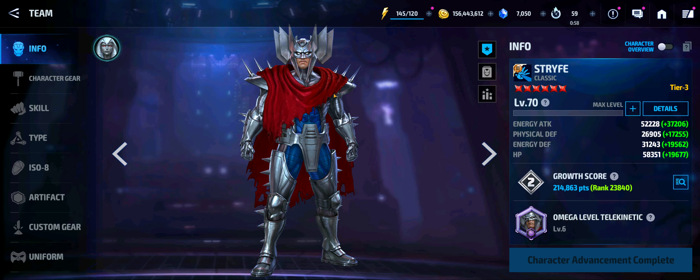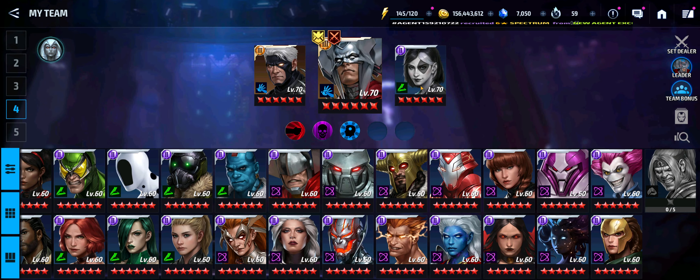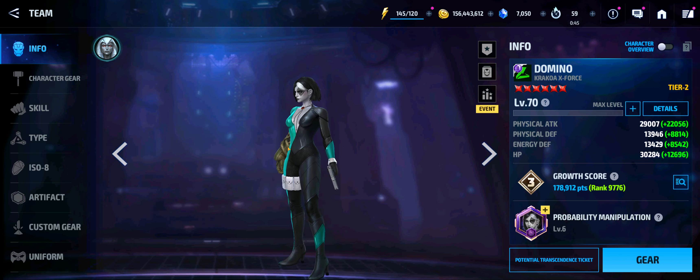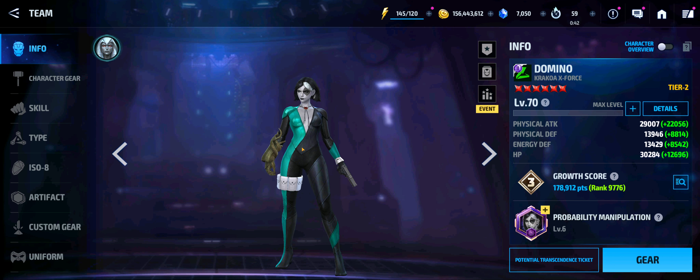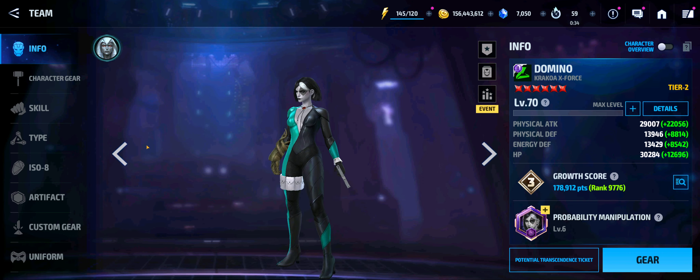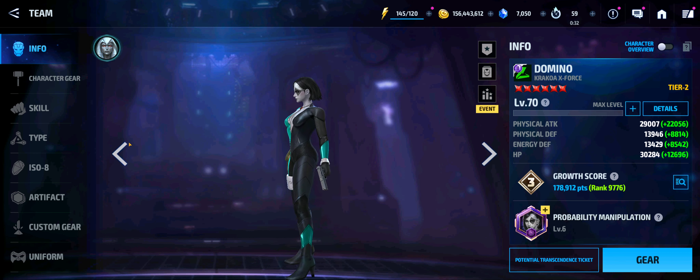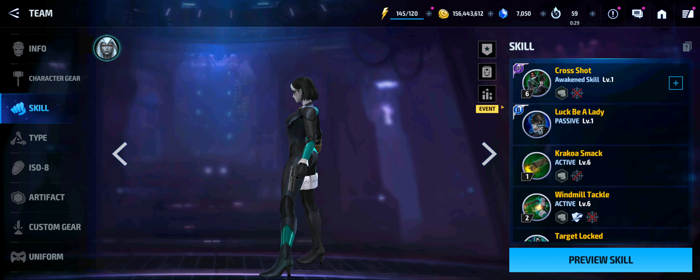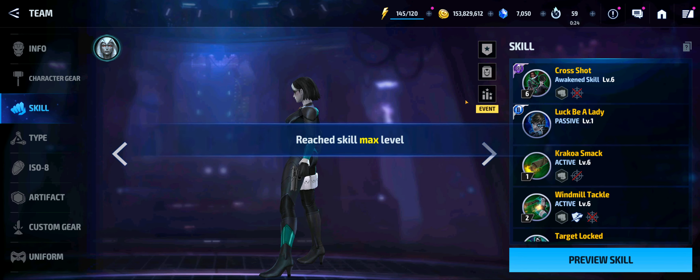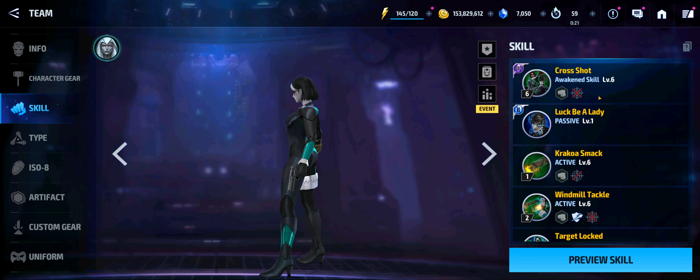I was able to tier 3 advance Strife, and then we have Domino. I swear I still cannot remember the character she resembles — that joker female spin-off character — but that's what Domino looks like with this uniform. It's not a bad-looking uniform; I think she looks really good inside the uniform kit. Let's take a look at her skills.